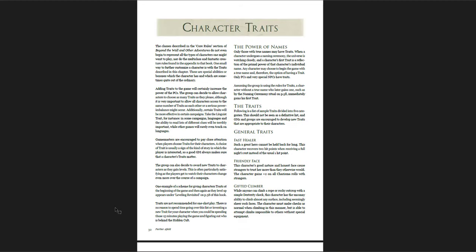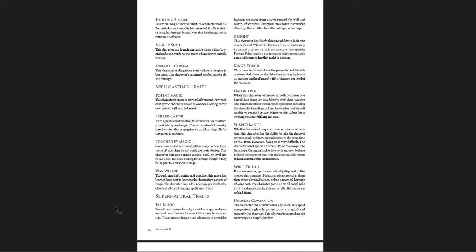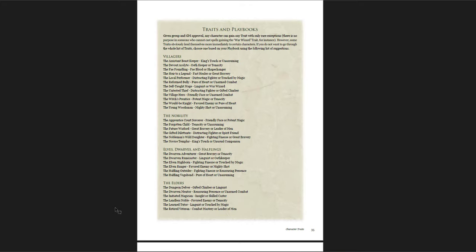There's a whole bunch of new character traits — basically a new way of making your characters more individual and interesting. You have alignment traits, basic traits, combat traits — think of them as ways of making your characters slightly different, slightly more unique. You get them at certain times as you level up, and based on certain playbooks. For example, if you're the Devout Acolyte, you can get Oathkeeper or Tenacity; if you're the Young Woodsman, you get Mighty Shot or Unassuming. There are also a whole bunch of playbooks that aren't in the base game — supplemental books with extra playbooks for Nobility, Elves, Dwarves, Halflings, Elders, Extra Villagers — many available free or very cheaply.